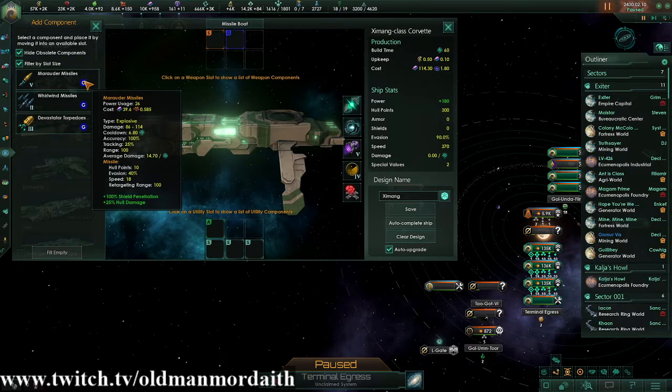Missiles and torpedoes are countered by the enemy's point defense and their strike craft. So bear that in mind — if they're running a lot of point defense or a lot of hangar bays, be aware that your missiles and torpedoes are going to be less effective.